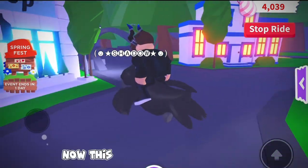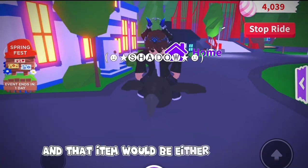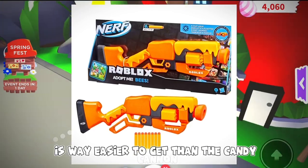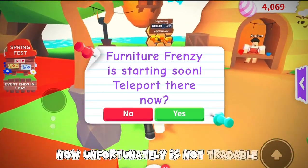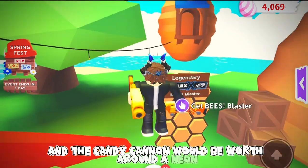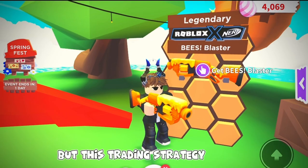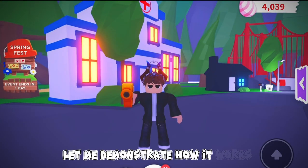Now for the second trading strategy — this one is a little less easy because you need a rare item, and that item would be either the Adopt Me Bees Blaster or the Candy Cannon. The Bees Blaster is way easier to get than the Candy Cannon — you can purchase it at your local Target or on Amazon. Unfortunately it's not tradable so you actually have to buy it in store. The Candy Cannon would be worth around a neon frost dragon. If you can't do either of these you can always ask a friend for some candy. This trading strategy is simple — you get five candies and trade it for literally any pet.